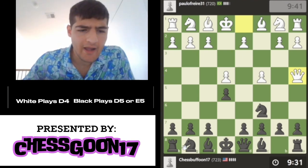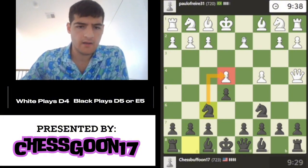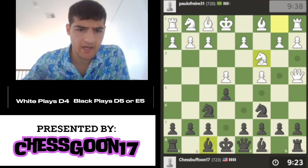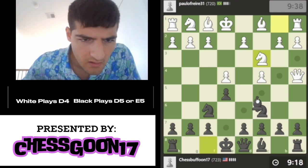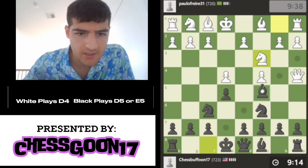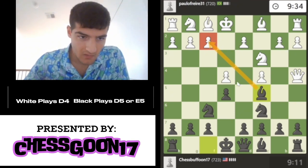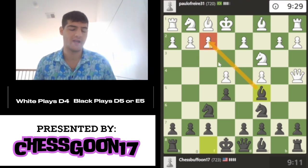I guess we're going to go ahead and attack. We'll attack this e4 pawn, and he'll defend it. That's fine. There's no checks, there's nothing too dangerous. He does have a bit of an outpost himself, but this knight is occupied at the moment. Let's sneak the bishop out to c5, and I think that should be okay. We are looking at some sacking ideas here — maybe right away I can try to sack my bishop, if you guys want to play a fun variation.